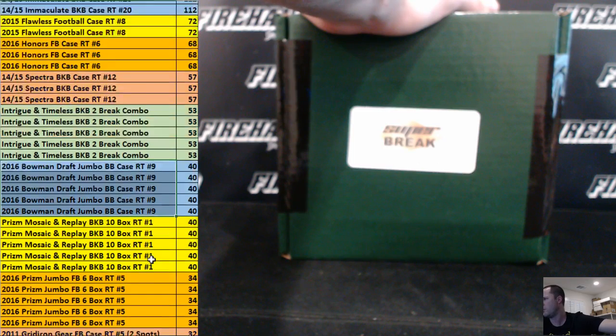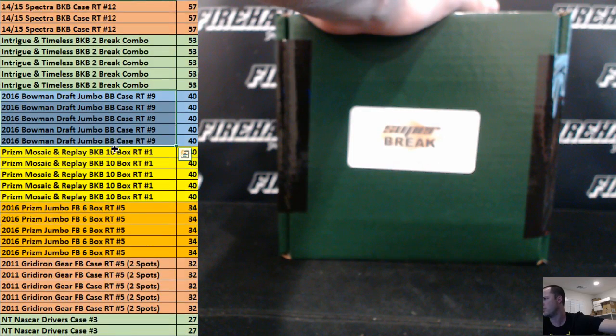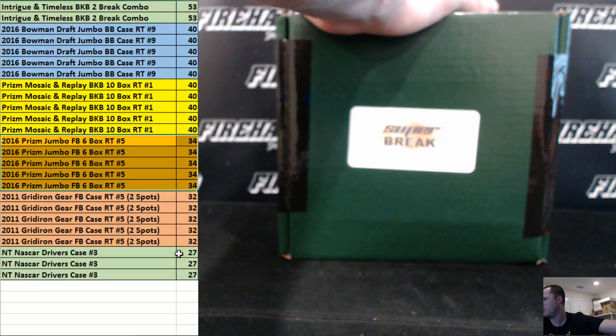Bowman Draft Jumbo breaks tomorrow, full, along with those. Prism and Mosaic Replay combo, that's the one tonight. Jumbo Prism Football, then we've got a Gridiron Gear — 2011 Gridiron Gear. If you get one of these, you get two teams in the break. Eight bucks case of 11 Gridiron Gear, so if you win that spot you get two teams. Then we've got some NASCAR drivers down there at the bottom. That's the top 40.